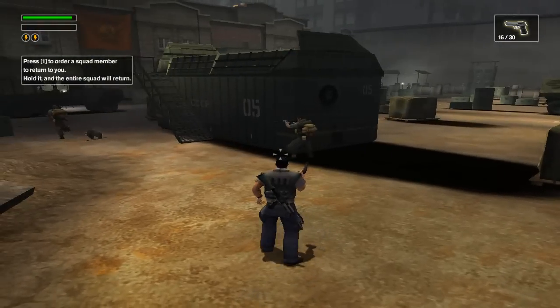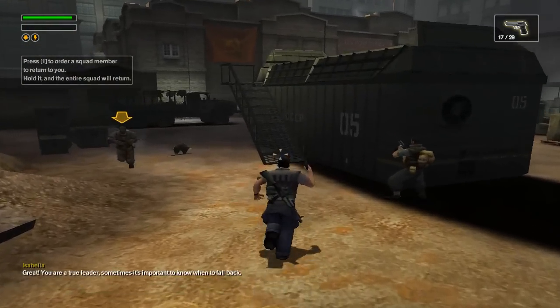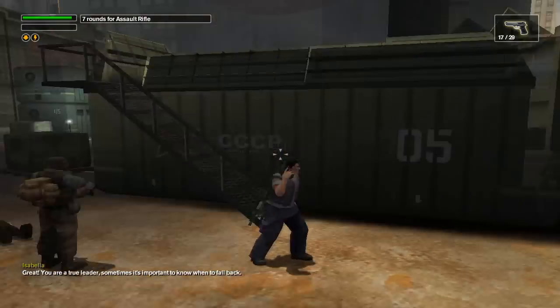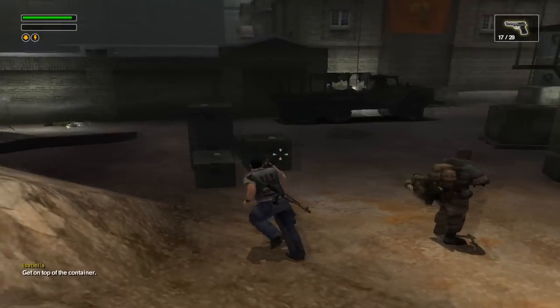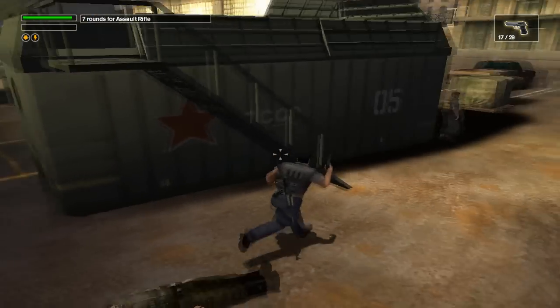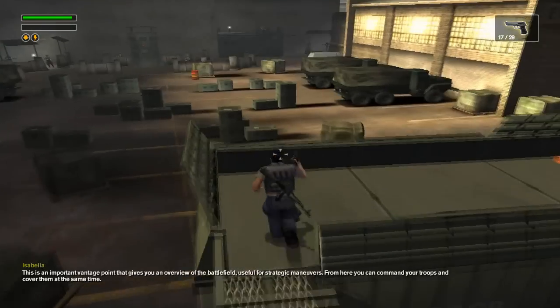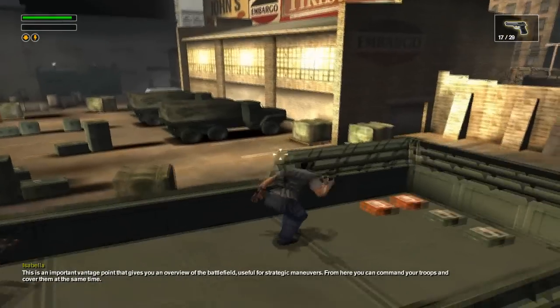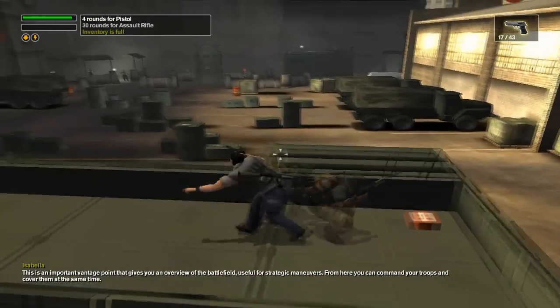Enemy is nearby. Regroup. You're a true leader. Sometimes it's important to know when to fall back. I am a true leader and I do know what I'm doing. I will get on top of the container. This is an important vantage point. Gives you an overview of the battlefield. Useful for strategic maneuvers. Destroy that obstacle.